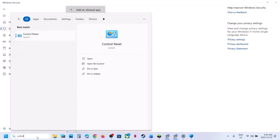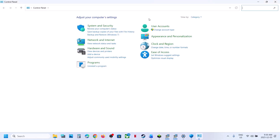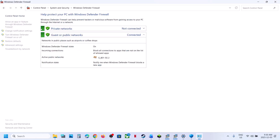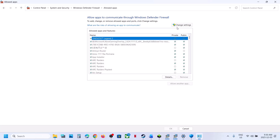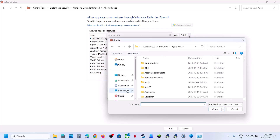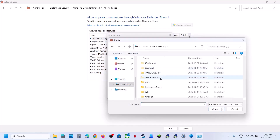Once you have added all the exe files, type 'control panel' in the Windows search box, click Control Panel, go to System and Security, then Windows Defender Firewall, then 'Allow an app or feature through Windows Defender Firewall.' Click Change Settings, then Allow Another App, click Browse, and go to the game installation folder.